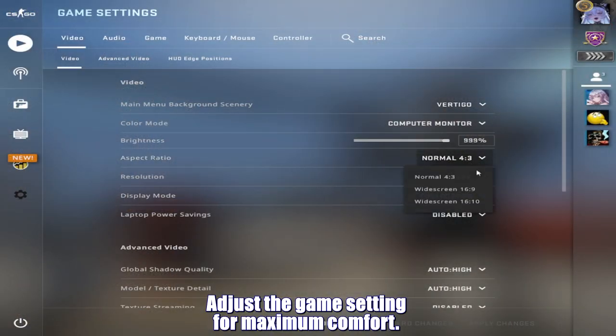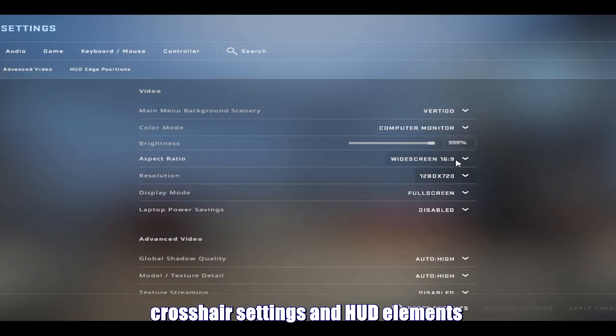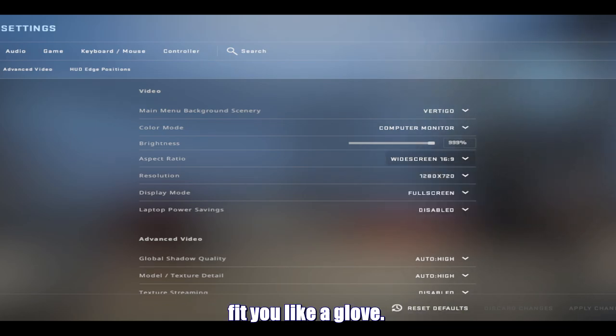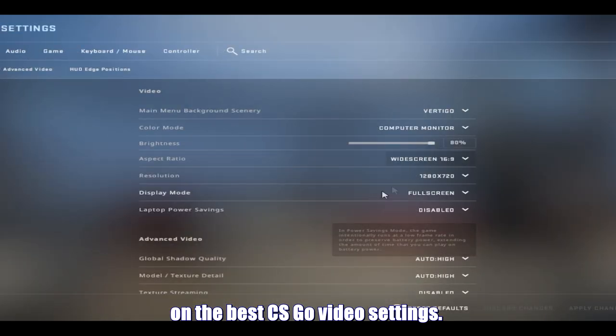Tip 9: adjust the game settings for maximum comfort. This isn't a one-size-fits-all game, so take some time to adjust the settings. Make your mouse sensitivity, crosshair settings, and HUD elements fit you like a glove. You can also check out our video on the best CS:GO video settings. Because in the world of CS, comfort is key.